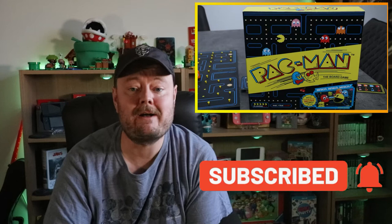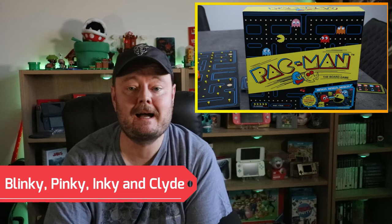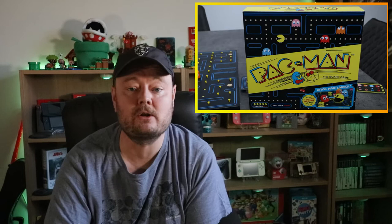Tinky Winky, La La, Dipsy and Poe, trying their darndest to catch you and kill you. You score points depending on dots eaten, power pellets consumed and ghosts gobbled. But before we get into it...